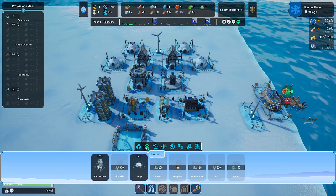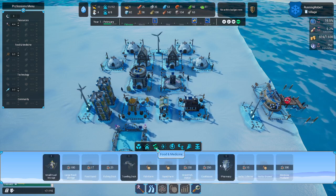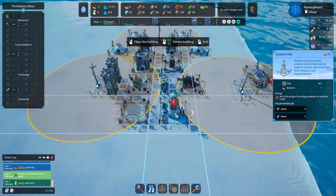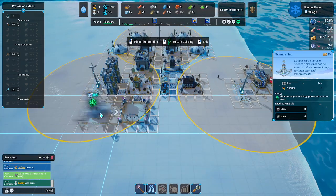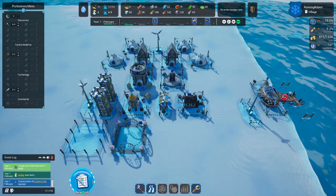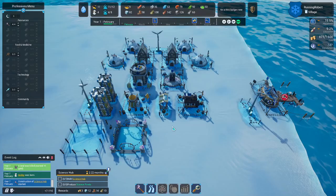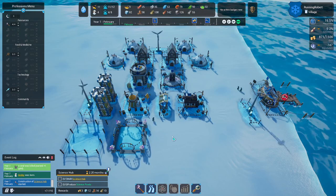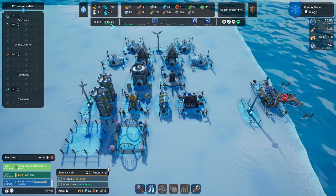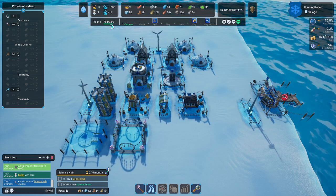The next thing we probably need, and we're going to be a little bit ahead, is the science lab. Go ahead and put that right here. Science lab — perfect. It's like I played this just a little bit. We're at the fastest speed, running through February slowly.